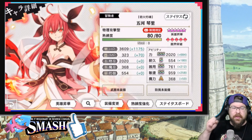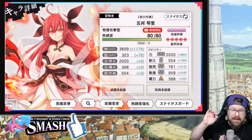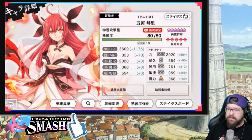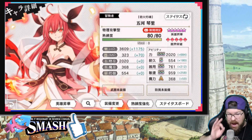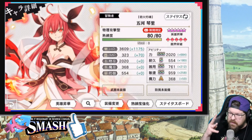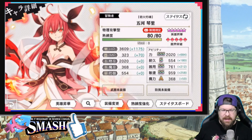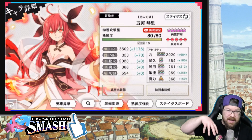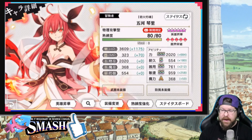Starting with Skill 1 — it's a weird one. The notes I have say 30% heal to allies, and then strength, heal, and fire damage by 60% for 4 turns. I'm going to go out on a limb and say this information is probably not correctly translated. I think the allies portion is the 30% heal, and the strength, heal, and fire damage 60% for 4 turns is going to be just herself.